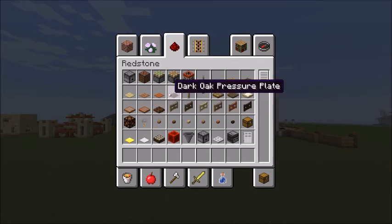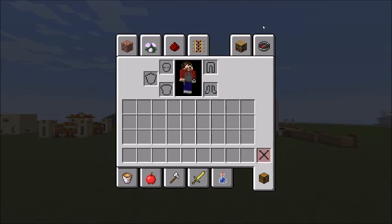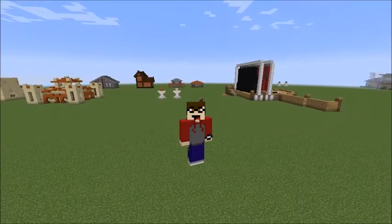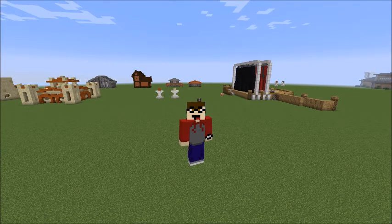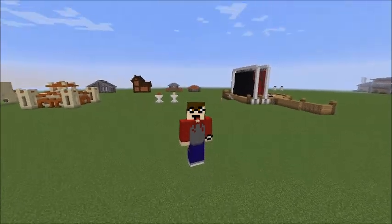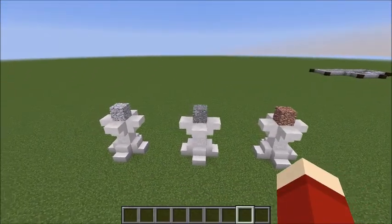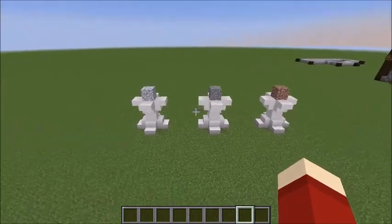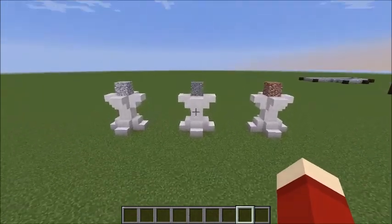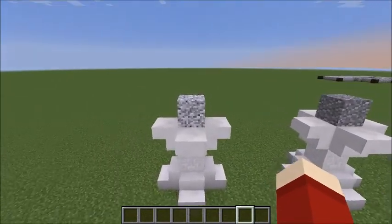We got new trap doors and pressure plates, which I'm pretty excited about. Buttons are different. Anyways, we just got a lot of new stuff in this update and I'm really excited to try it out. First we have a video that I've been planning for quite a long time. It's ironic that we're doing this in version 1.13, but this is how to build with Minecraft 1.8 blocks - I'm pretty sure they came out in 1.7 or 1.8.